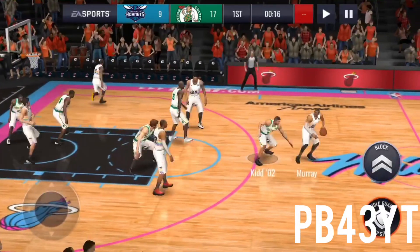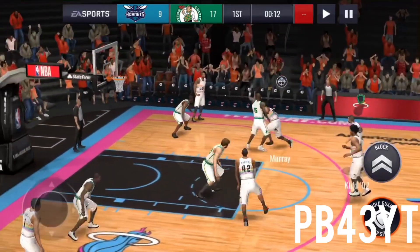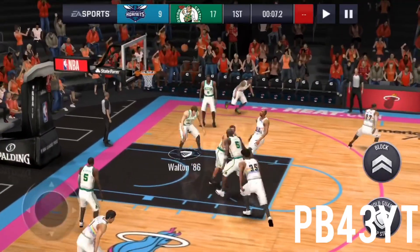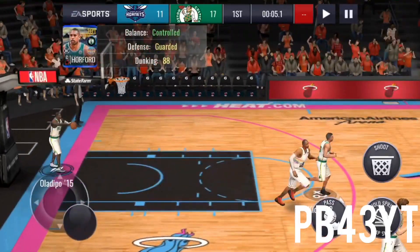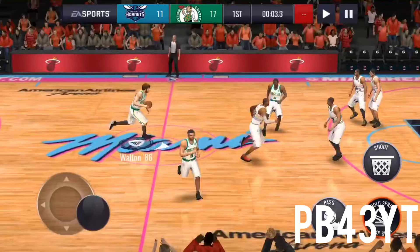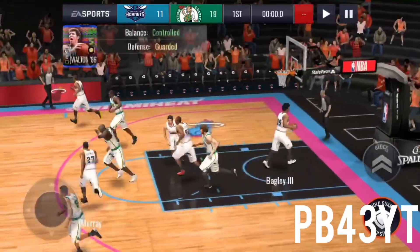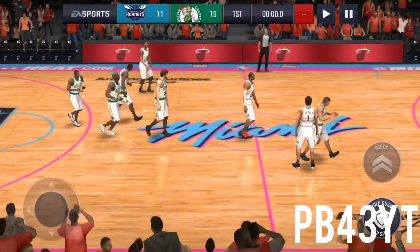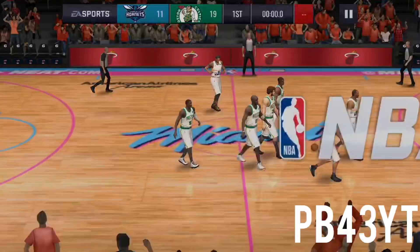We're gonna try to score our last bucket with Bill Walton since he's the only one I haven't showcased. Jason Kidd has missed one shot but got a few steals. Bill Walton, I said at the beginning you're a great rebounder — but that happens. Come on Bill — drive it in, the buzzer-beater layup! Let's go Bill Walton, that's what I'm talking about. We win that quarter 19 to 11. We're gonna do another showdown match.